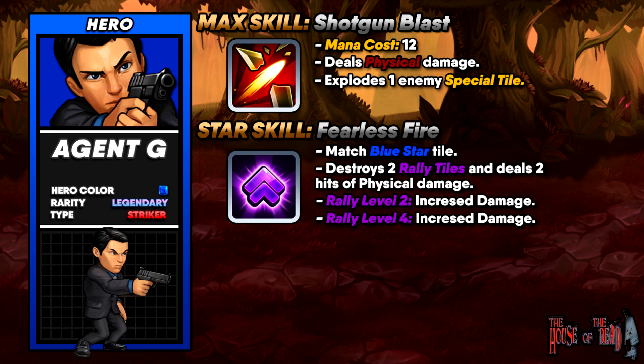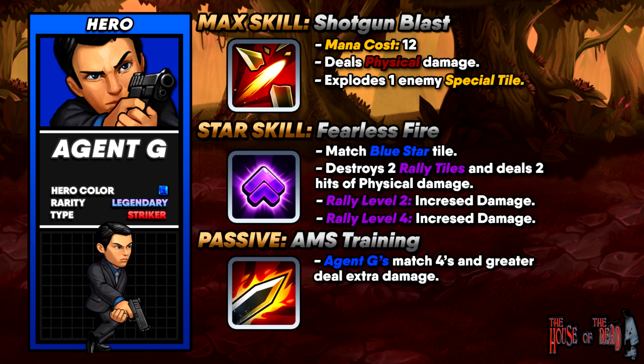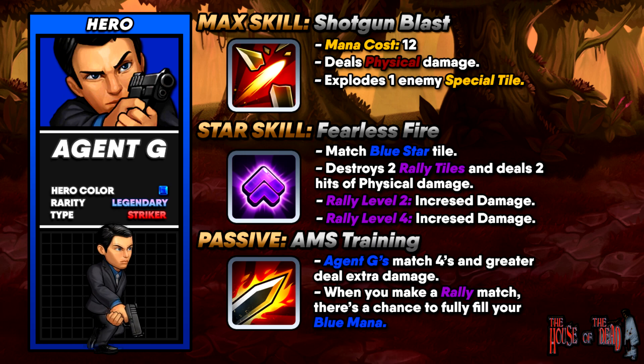Fearless Fire is especially useful during survival — towards the end where rounds and waves get tougher, Agent G is really going to shine with his physical damage. His passive is AMS Training: when Agent G matches four or greater, he deals extra damage that scales with level. When you make a rally match, there is a chance to fully fill your blue mana, with the percentage increasing as you level up Agent G, up to a total of 15%.